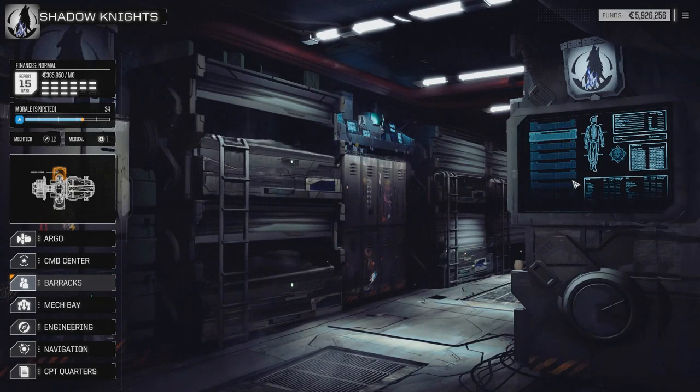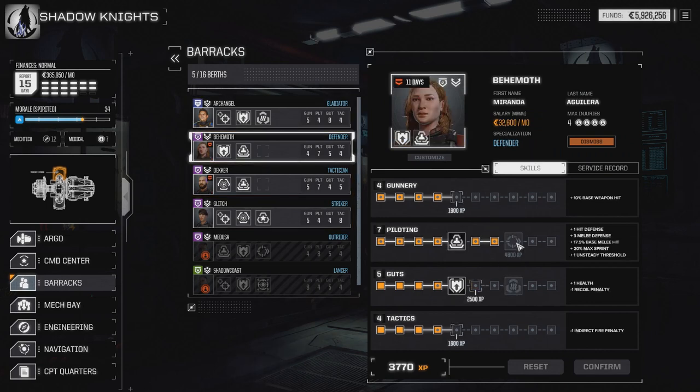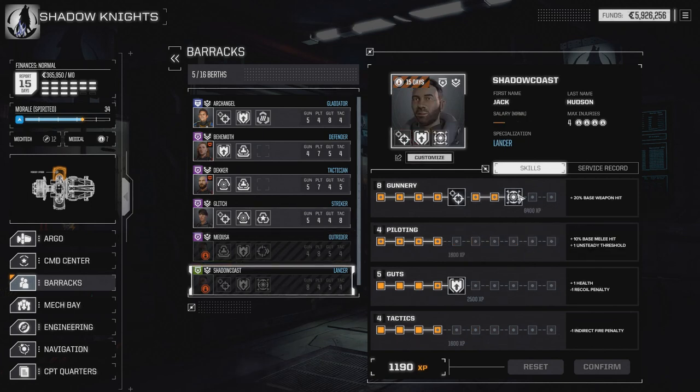This will be a priority mission campaign. Taking a quick look - I want to bring Tactics and Piloting up. We're going to go even across the board. Behemoth and Decker are close to Ace Pilot. Glitch just got Master Tactician, so Glitch will be in our Highlander for the majority of the time. Medusa just got Ace Pilot, and Shadow Coast now has Breaching Shot.